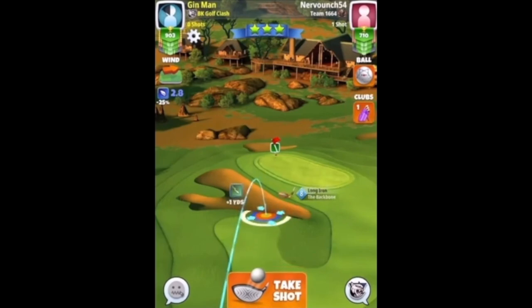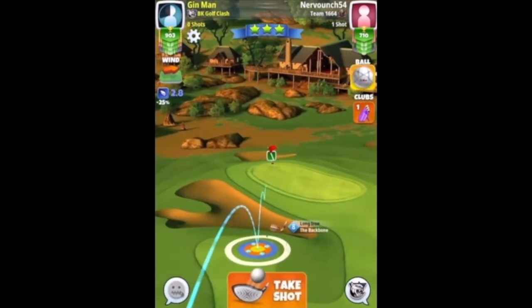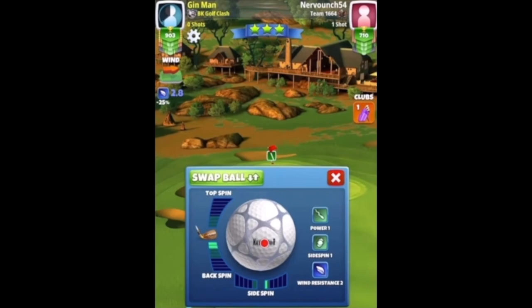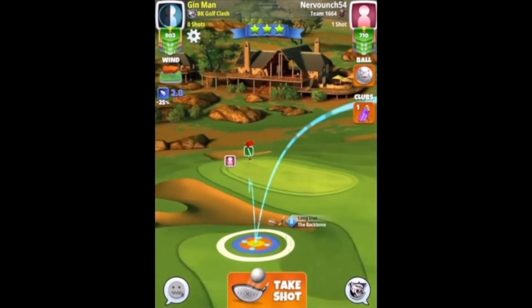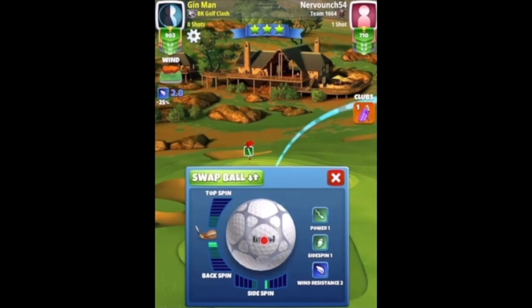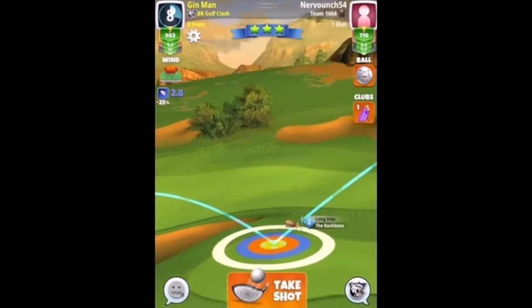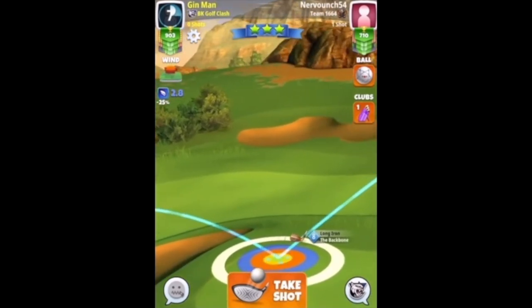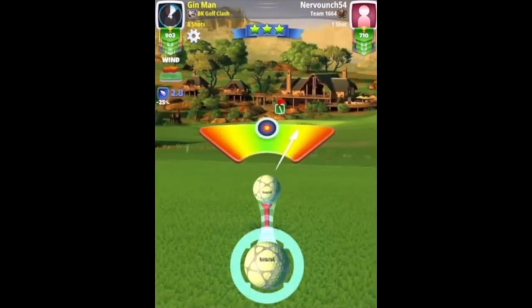Hole seven — the tricky downhill par 3. Going with backbone and a navigator because we don't have any headwinds. I take a while to decide on spin — in the end, one and a half backspin and half a bar sidespin to the right. Red ring just away from the rough, ball guide pointing just left of pin. I adjust max plus 20 — however, we need to go a bit more, so I recommend max plus 25 on this one.